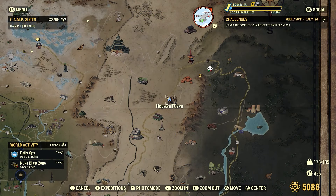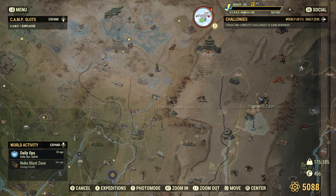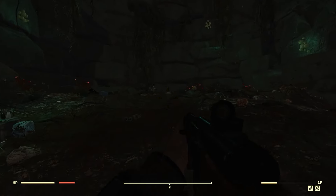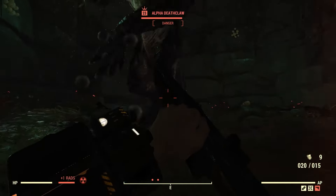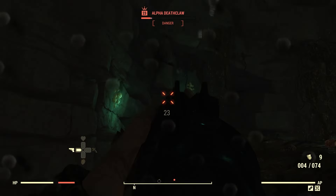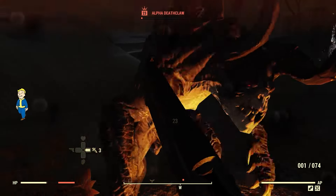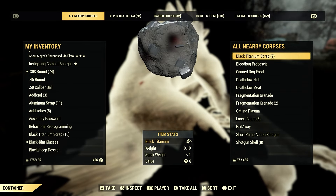The next location is Hopewell Cave, just east of Vault 76. It's a good run, but if a player's camp is nearby just spawn into the camp and run to the cave. Once inside, a Deathclaw will come down from the ceiling — kill it and you'll get more black titanium scrap. Note this Deathclaw is harder than the last because it's an alpha. If you didn't get enough scrap, just back out to the main menu, go into a new server, and if no one's already killed them you can kill the Deathclaws again.